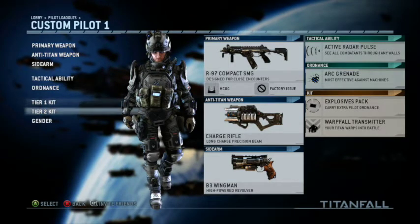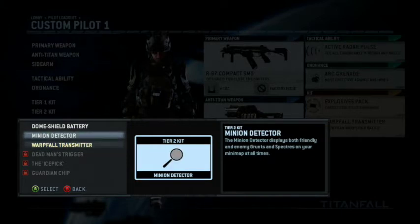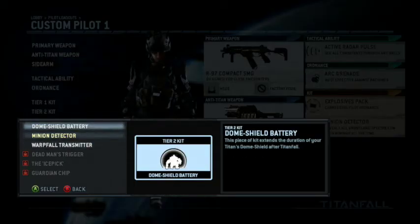If you guys want to know about the Prestige system in this game, I'm going to make a video probably tomorrow around 3 or 4 on that. The Prestige system is a little weird in this game. But getting back to the class — I like the Warpfall Transmitter, it increases and accelerates your Titan's short-range drop technology. The Minion Detector detects all the little grunts on the map for your Titan. Tier 2 is the Titan-enhancing perk, and then you have the Dome Shield. You can also change your gender. That's my first class.